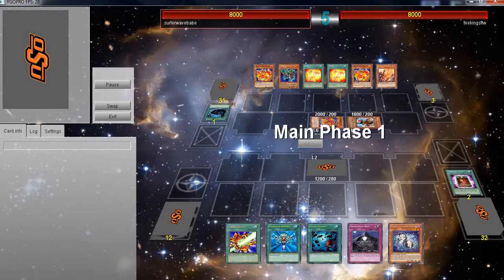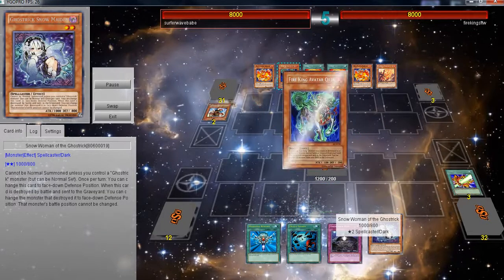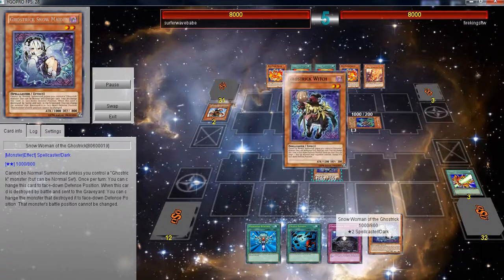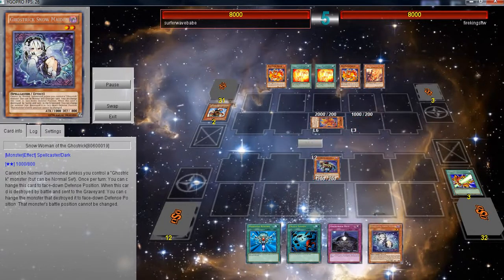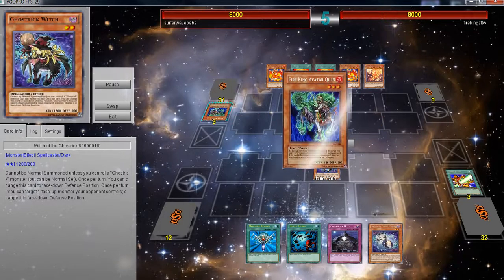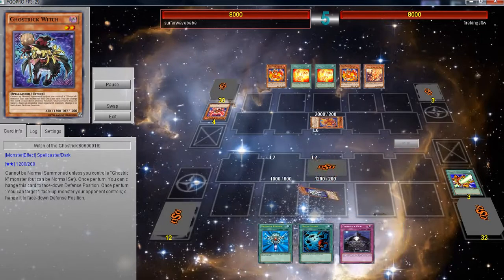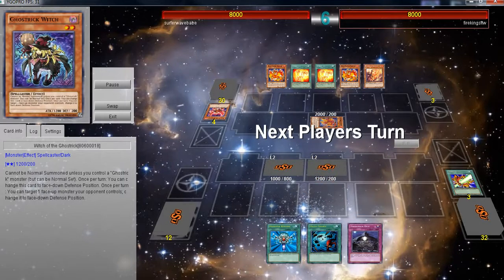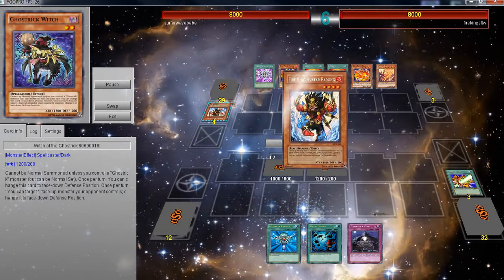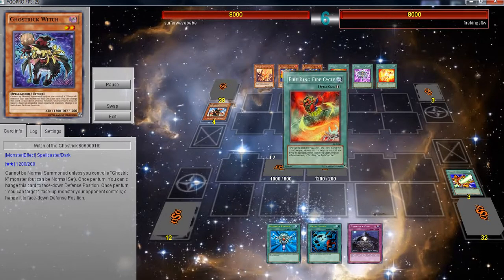This is Snow Maiden — she's probably one of my least favorites but she is the most helpful. When she's sent to the graveyard by battle, you can permanently turn that card face down defense. And then Witch — one of her two effects is she can flip the card on its side face down. Of course, all Ghostrix at the end of whenever they're done can flip themselves face down once per turn. They are tricksters, they are good.